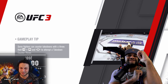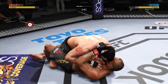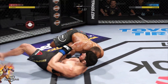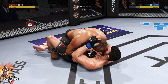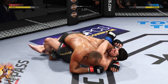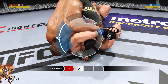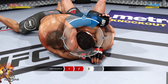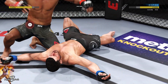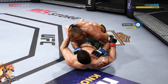I like to use Jacare Souza because he's a 95 on the ground. A lot of times you find yourself in half guard, and it only takes one transition block to get into the arm triangle easily. This isn't the only position that does head damage, but it's one of my favorites — because if I don't get the submission, one shot KO just like that. All of these are ranked matches and count for division points.